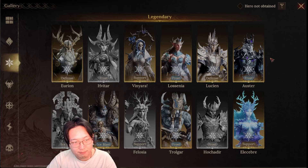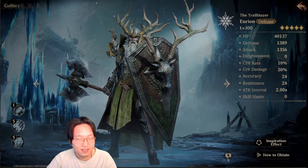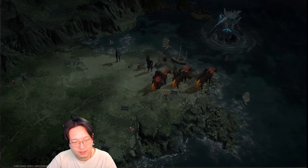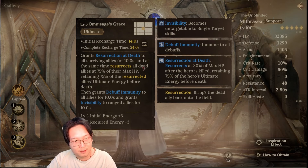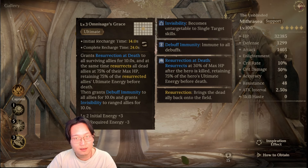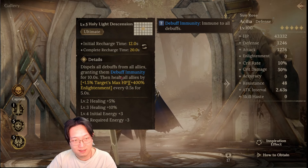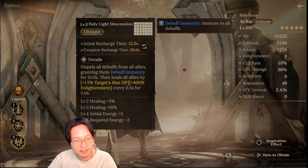The champion I'm using right now might be a little bit surprising. I'm actually using Urion because I'm missing some key support champions — I don't have Gillian, and if I have Gillian I'd probably just go with her. I could use Mithrasia, but the Resurrect on death mechanic would mess up my skill timing, so I prefer not to use Revive on death unless I have to. Luckily I have Acylia, which is amazing for Vortex — the debuff immunity is really, really necessary in stage 4 where you have to remove the defense penalty from the boss.